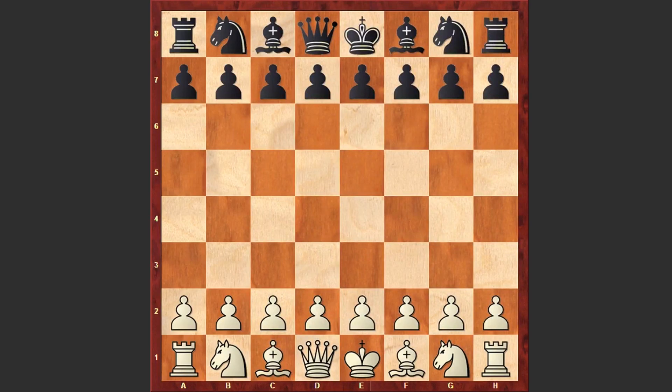Hello chess lovers. Soren here and I have an interesting game for you played by 2018 World Junior chess champion, Iranian Grandmaster Parham Mahsudlu. His opponent is Nutaki Priyanka. Priyanka is on the white side and this game was played at the 2018 Sharjah Masters. Now let's see what happened on the board.